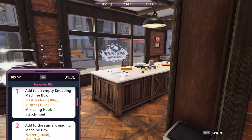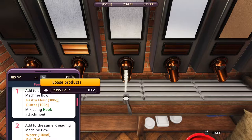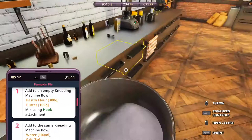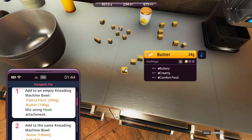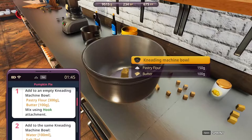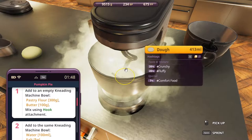So let's continue with pastry flour - 300 grams. Then butter, 100 grams - I think we can find some butter pieces here, we have a lot. We need to use a hook this time. We need 100 grams: 26 plus 24 is 50, and 24 plus 26 is okay. Add it - 100 grams. Now we're using a hook.